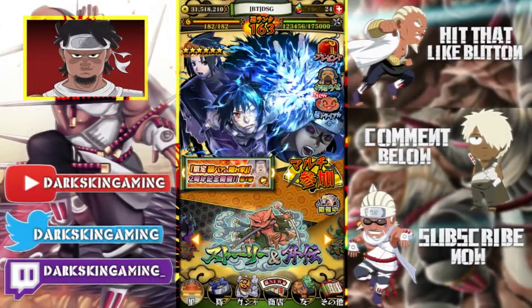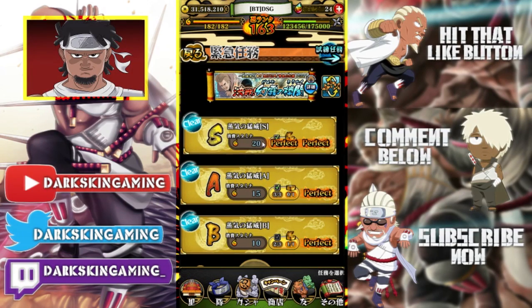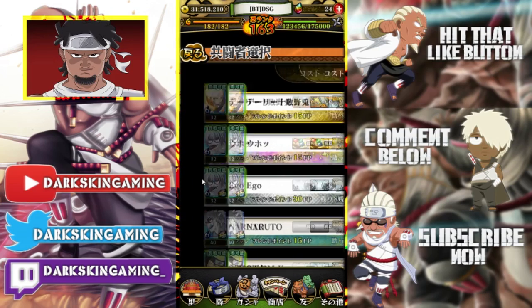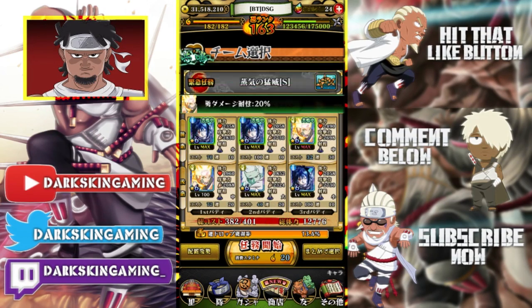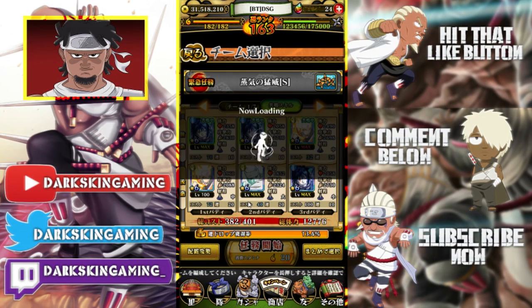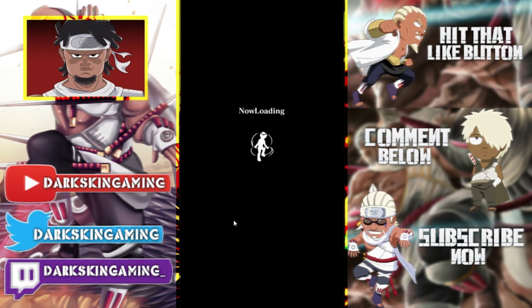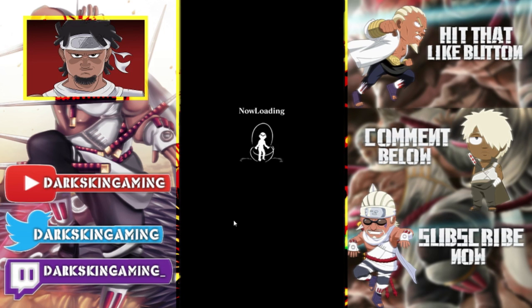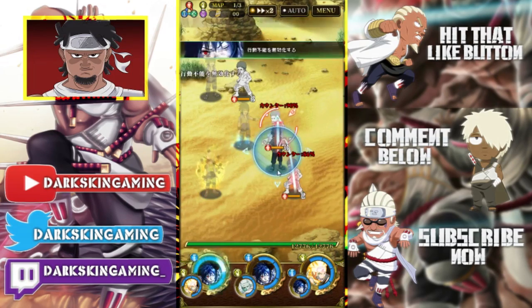So I'm going to put all the sync skills to the test. We're heading into the Gingetsu raid with three Sasukes. This is one of the harder impact raids. The team I'm taking is Naruto and Madara for healing, with the triple Sasukes up front, plus another Naruto for healing. We'll see how many times we can spam jutsus and keep getting resets.